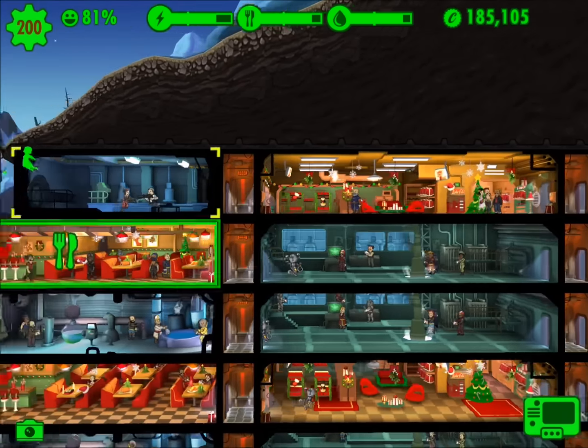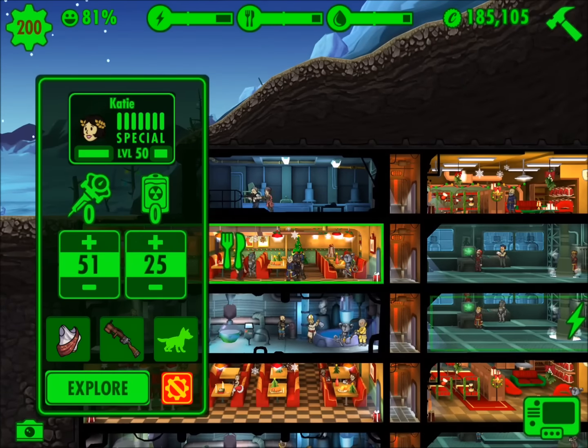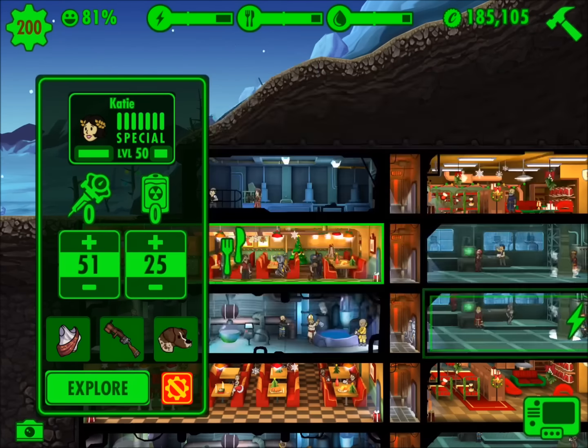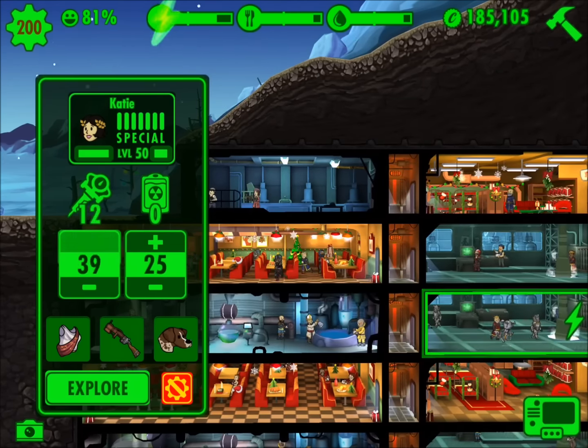Healing attributes, attack attributes, additional items — pretty awesome stuff here. So let's take Katy Perry, drop her out in the wilderness, and you can see the interface opens up at the bottom. We have a German pointer, so I'm going to attach that, and let's give her 25 stem packs.